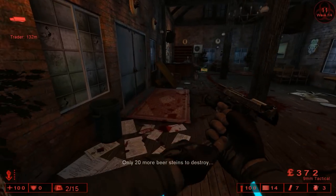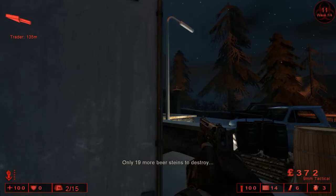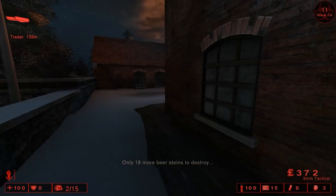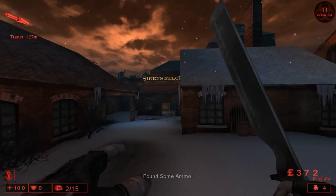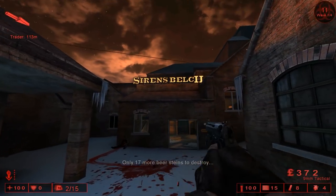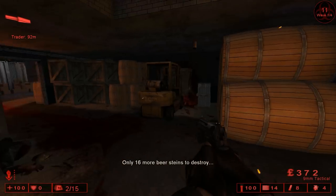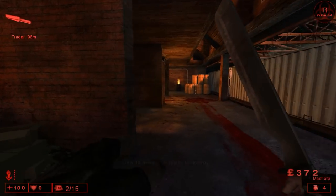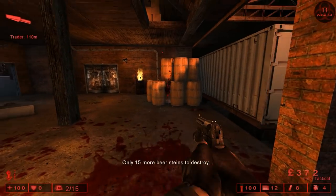You see one right there — destroy it. And you see one over there; open the door, you see one right there. Basically go along this path until you hit a window right here, destroy that one, and go into the Sirens Belch house right here. You see that one right there; follow along the blood trail, go around it, and you see one immediately over there.